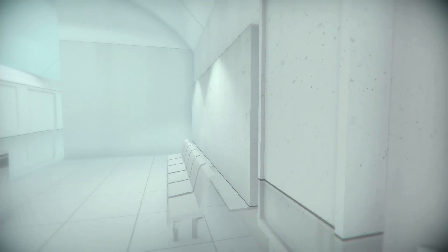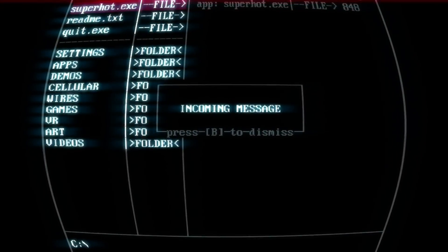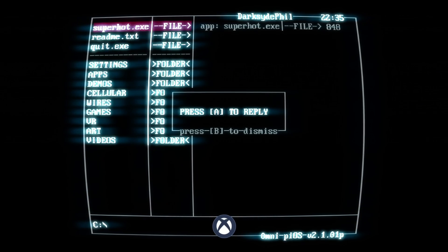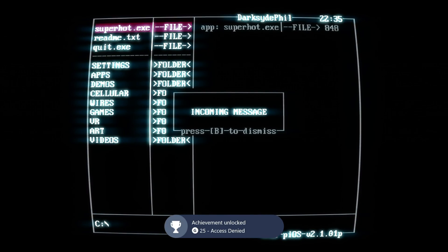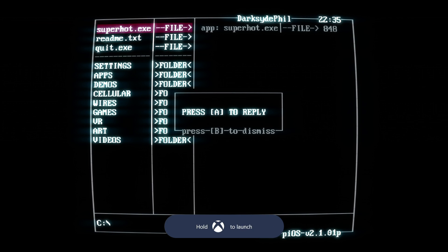What the hell? What happened? Whoa — unauthorized access. What the fuck is going on? Super hot. Access denied. 25 gamer points. Encountered a disconnection bug. I guess I have to press A. Okay.